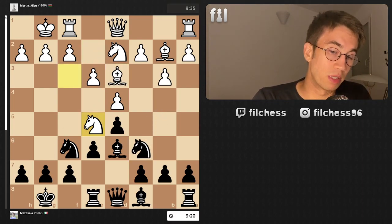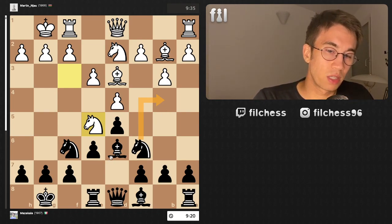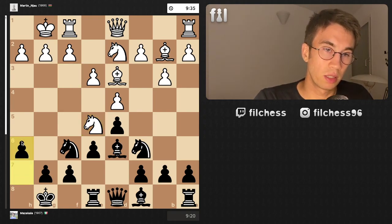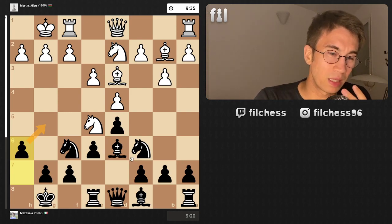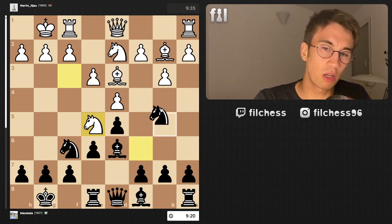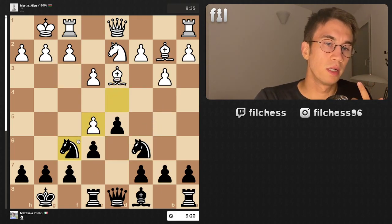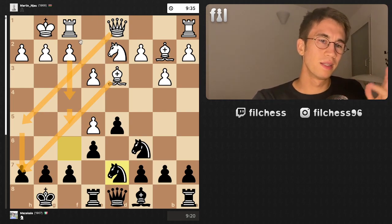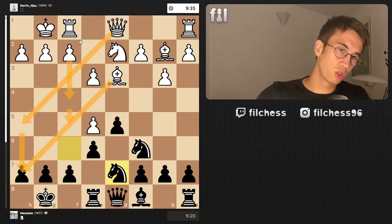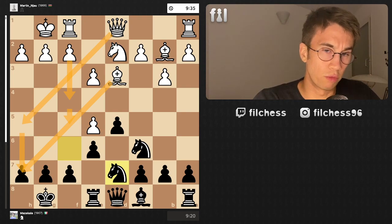Remember, knight b4 is a really important move. Another option you might consider is h6, which the computer also looks at, but the computer says it's not so good. So the only good move in this position is knight b4 — the only move that holds. If you try the capture instead, it seems like a draw, but the computer begins to suggest white is better by over a pawn, which is not good for black.